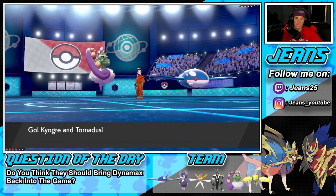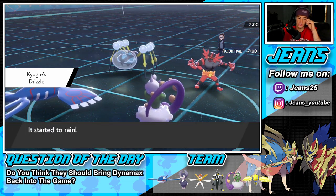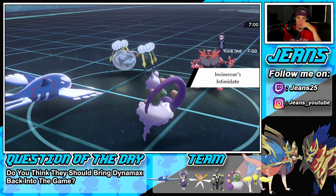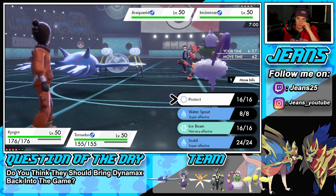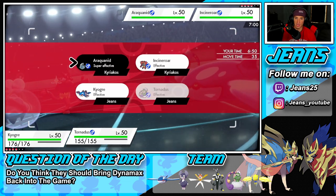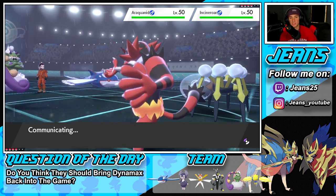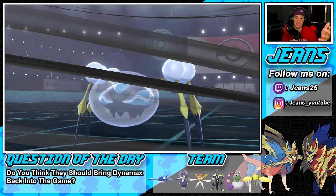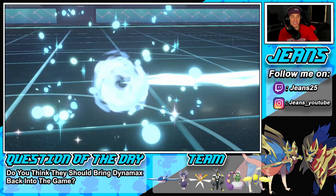I'm cool with that lead — Intimidate comes out, which is totally fine since we're all special attacking. I'm thinking of just dropping a Water Spout and Hurricaning into the Araquanid, letting both Pokemon outspeed. Fake Out comes through onto Kyogre — I was thinking to protect him but Hurricane is 100% accuracy with Life Orb and it just dumps on the Araquanid. No problem whatsoever — that's a huge start for Series 10.